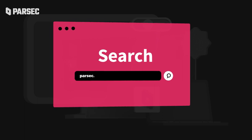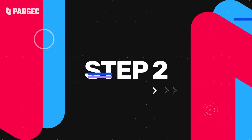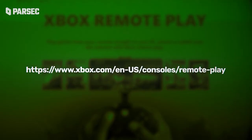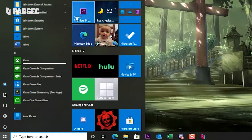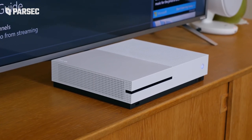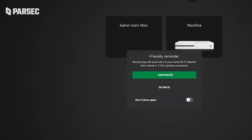Step 1: Make sure to install Parsec if you haven't done so. Step 2: Install Xbox Remote Play — a good portion of Windows users will already have it on their machines. Step 3: Make sure the Xbox you want to connect to is turned on, run the Xbox Remote Play app on your machine, and connect to your desired console.